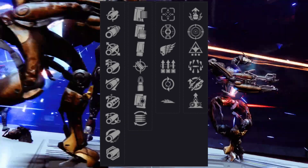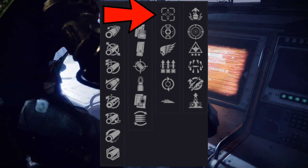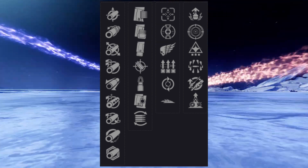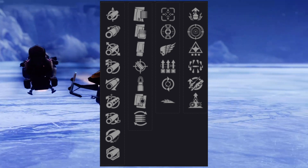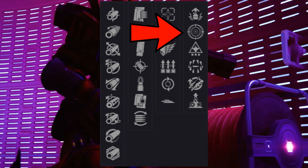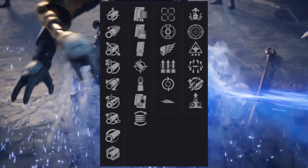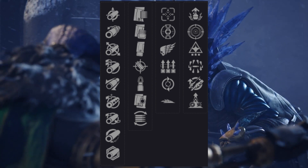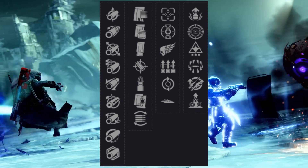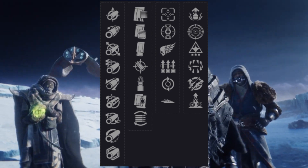Here are the perks you can get on ArcLogic. For a PvP god roll, I'd recommend going with Tunnel Vision or Surplus in the first column. In the second column, unfortunately there really aren't that many good perks for PvP — they all kind of suck — but I'd probably recommend Frenzy, because although it doesn't proc that often, it'll still happen in continued fights or when there are a lot of enemies around, letting you melt people really fast. You can also go with Elemental Capacitor, which boosts certain stats depending on your subclass.